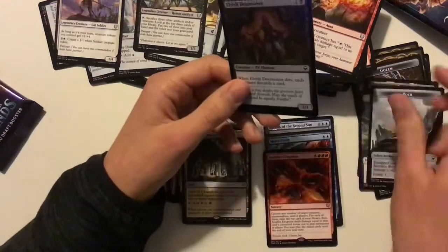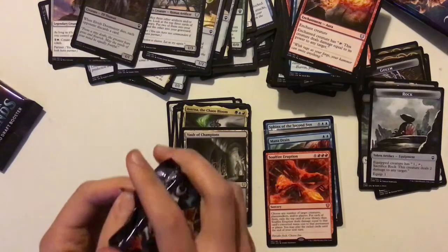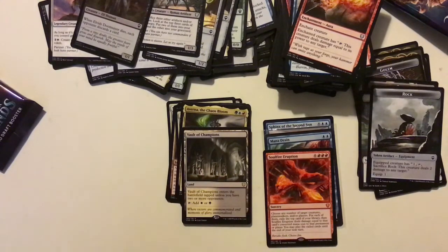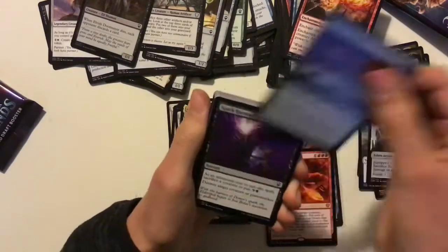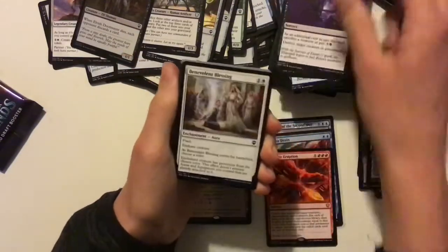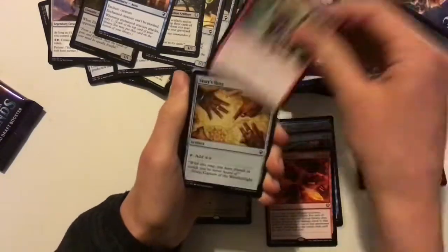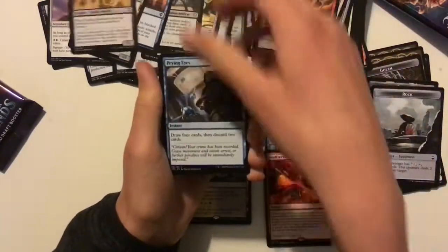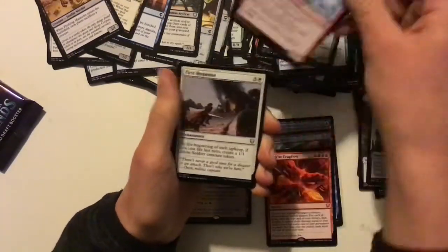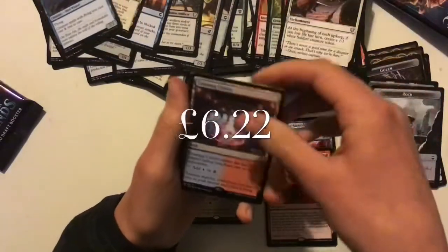Basically a reverse Elvish Visionary. Right, three packs left. I do open my packs very neatly — I like to keep them. It's just interesting to know how much money I've spent on the game and how stupid I am. Aqueous Form there. Path of Ancestry, Fleshbag Marauder. And another Battle Bond land.